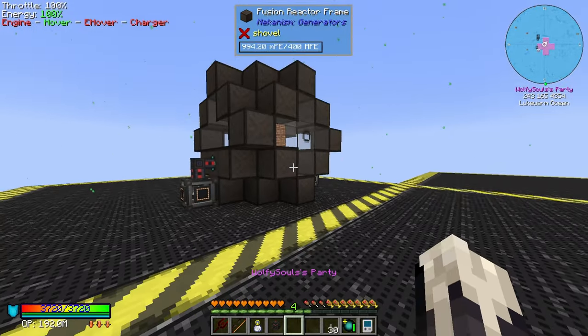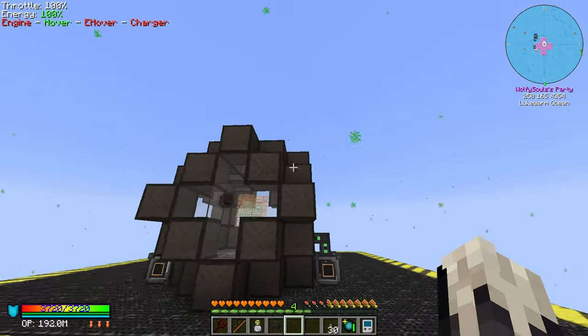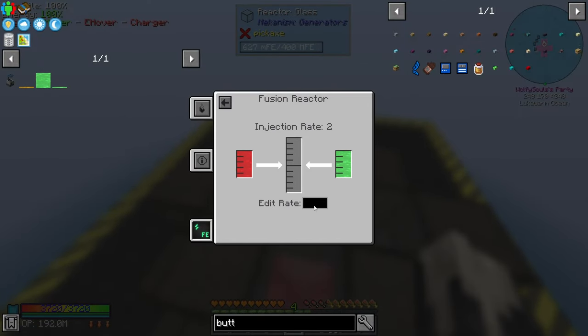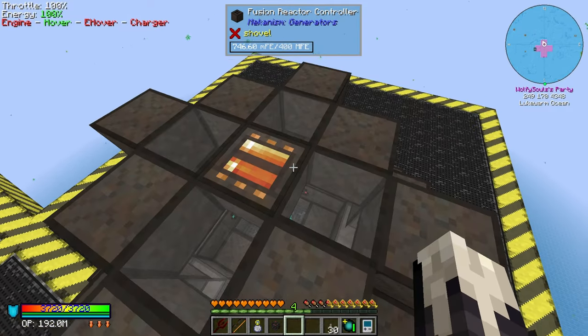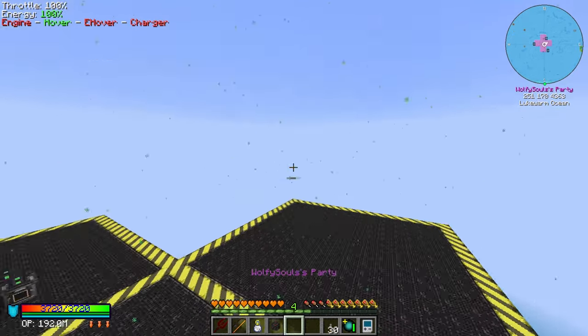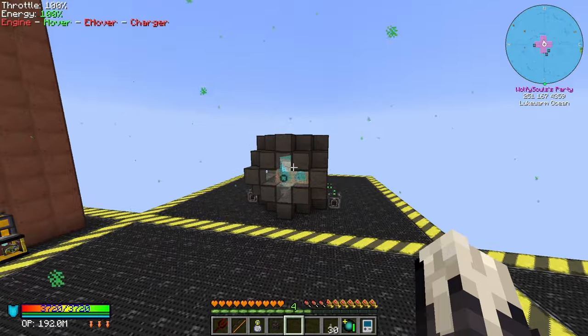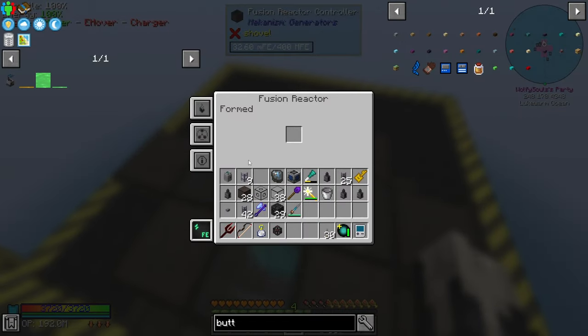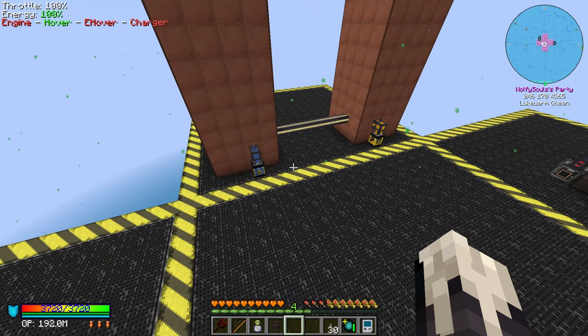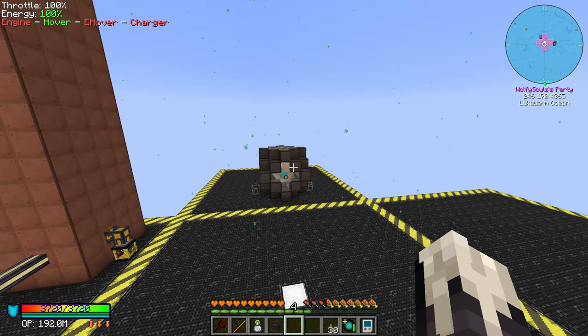But once this bad boy gets water cooled and we can run all of this steam through a turbine it's going to be pretty redonkulous. Let's see if I can set this to three — can I not? Four. You can't do odd numbers — good to know. And this is making us now 450,000 RF. Next episode we're going to water cool it, I'll build a giant turbine. People on Reddit are making these things produce like 500 million RF a tick, which is pretty ridiculous.